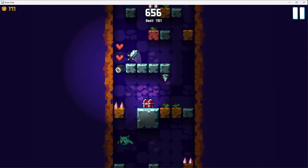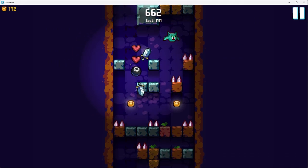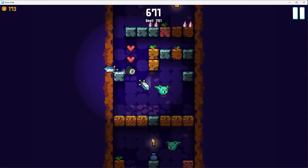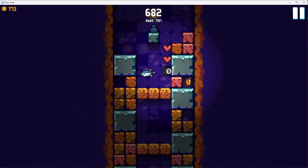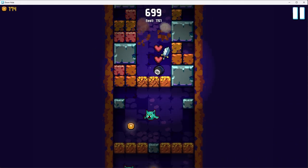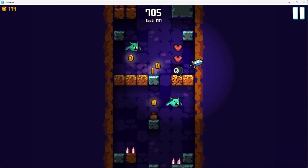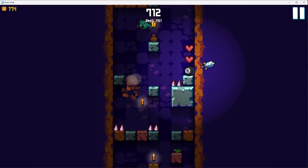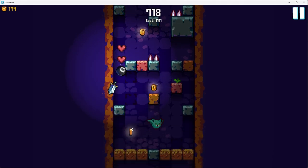I totally thought I was gonna get that spike block but I mis-clicked. I missed it because I was falling, so I totally didn't have to lose that heart. The whole clearing-the-path-ahead-of-you is what makes the game a little bit puzzly.